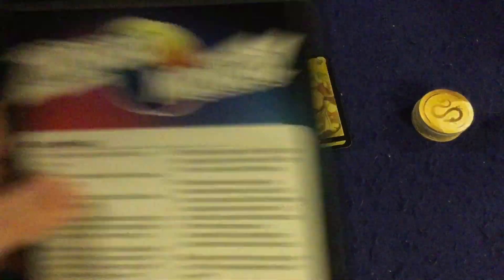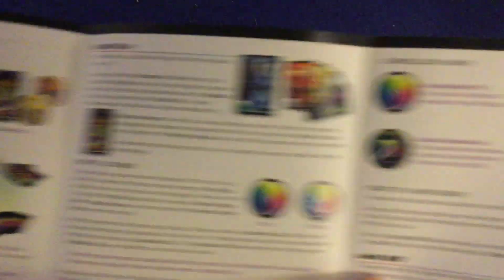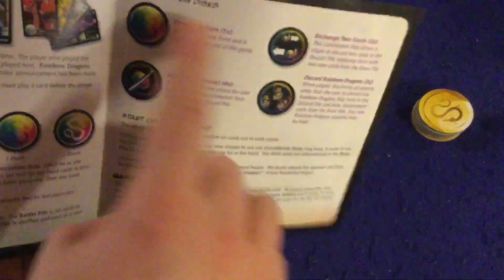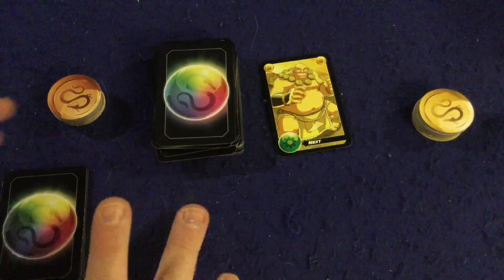Let's take a look at what you get inside Manga Manga. First and foremost we have a handy dandy rule booklet — it's one big page, double-sided, full color, full of pictures, illustrations, and examples. Very well done, should have you up and running in no time. You'll probably need it once or twice mostly just to remember what the special abilities do, and then you'll never really need it again.